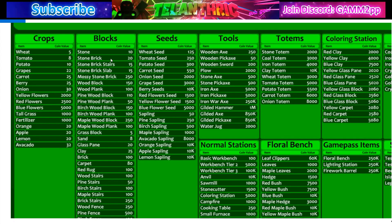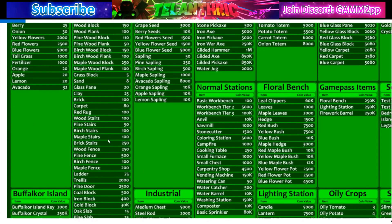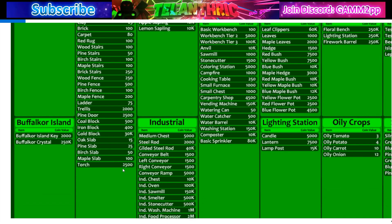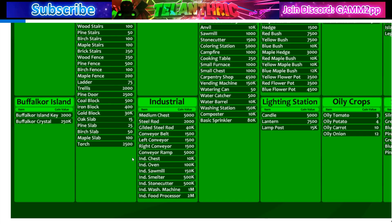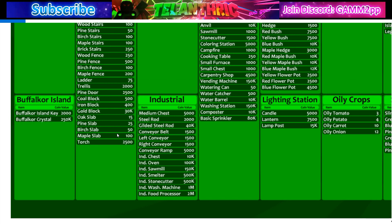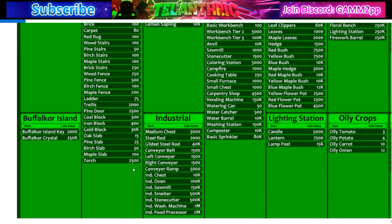For blocks, most of this stuff has been in the game for a while so the values aren't really changing. The only recent change is torches — since they made it so you can craft torches, they went from being worth about 1.5 million down to 2,500. They completely made torches not worth anything anymore, so they're going to be like all the other craftable items that no one really trades for. Torches are no longer in the secret items section.